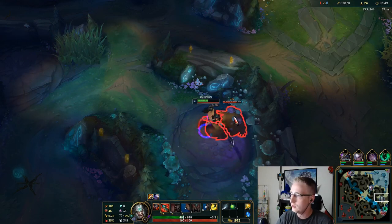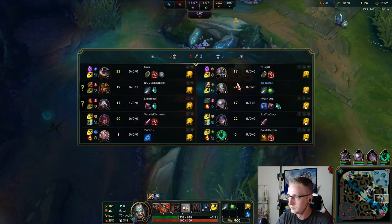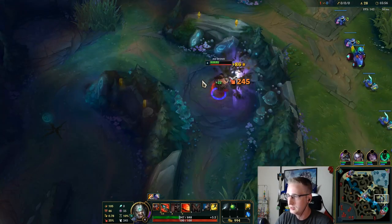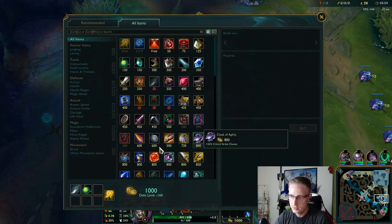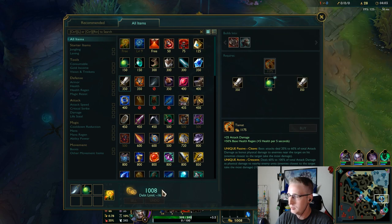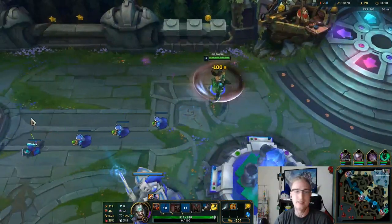For Tryndamere, you want to basically just hard farm early on. We don't have enough for Tiamat right now, but as soon as we get to 1,010 gold, that's when we have enough. So we have just enough to get Tiamat on our first back.